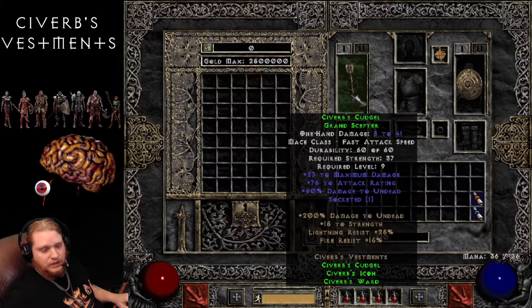For some reason my Grand Scepter is broken, because it should be saying 1 to 99 maximum damage here, plus 1 per character level, and it is not, which is weird.